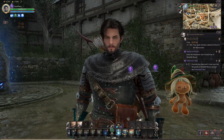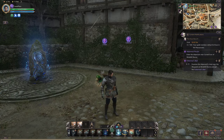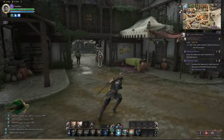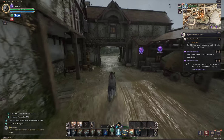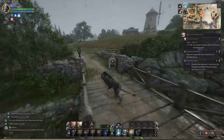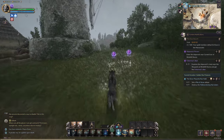Welcome back to Throne and Liberty. Today we're continuing right where we left off. We've got quests to do over in the Cursed Scar of the Windhill Shores. Yesterday we crafted our first piece of armor, did some quests, and followed the main story — it's been interesting so far. This is most likely going to be the last episode for the beta, since the game drops in about two months. I'll most likely do a live stream when it releases, so hit that subscribe button and leave a like.